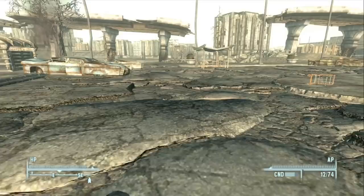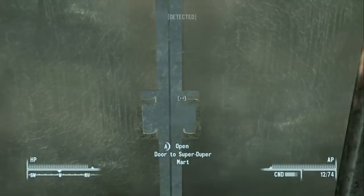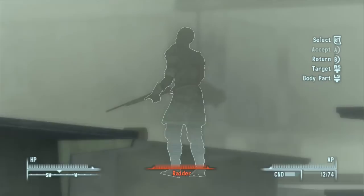Here's the Super Duper Mart. We go into sneak mode and save the game. We're a level three Sentinel heading inside. I remember playing through this part as a kid and being really creeped out. Using VATS reveals people inside are raiders — very bad news, since raiders will attack on sight 100% of the time.